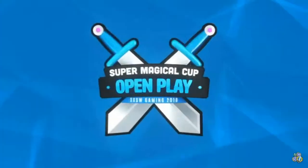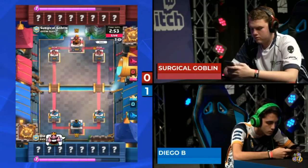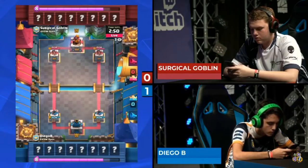The executioner swipes through the tower and poison comes down — definitely going to keep this game competitive. We'll see if Surgical Goblin is able to get the reverse sweep here. He's been known to do it before.